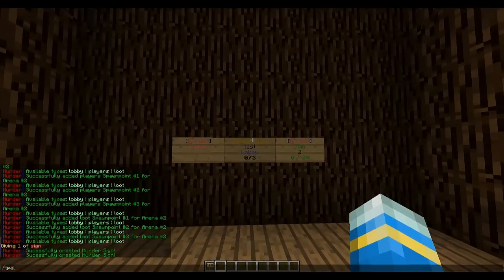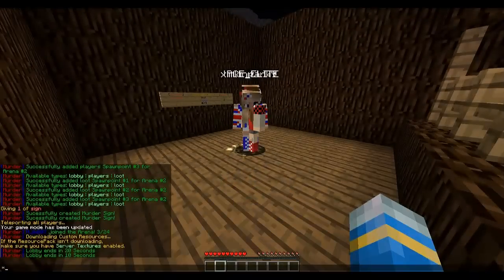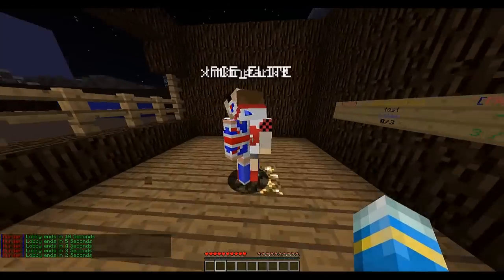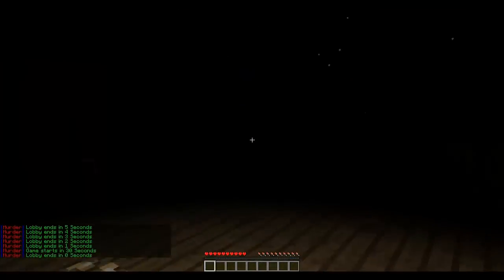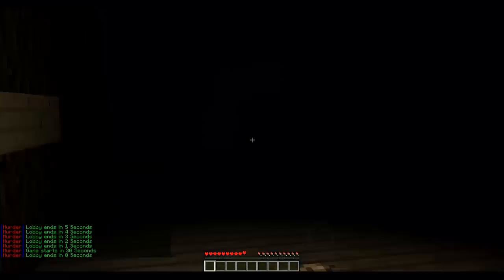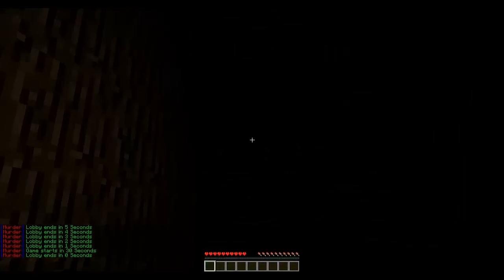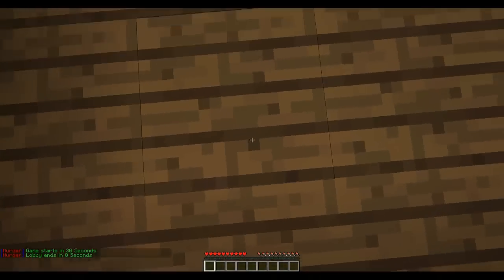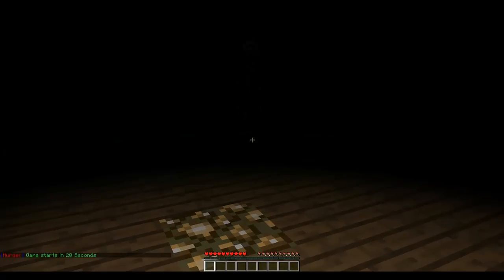Let's join the game with my other account. We have all joined now; it says lobby ends in 20 seconds. We've all downloaded the resource pack automatically, which is a really nice feature so you get a real gun. Then we're teleported into the game. Just wait 20 seconds for the game to start and I'll be back.